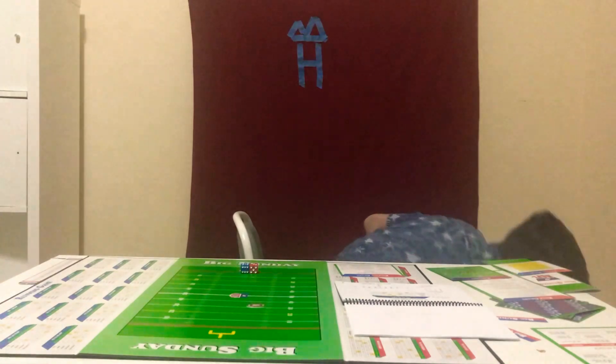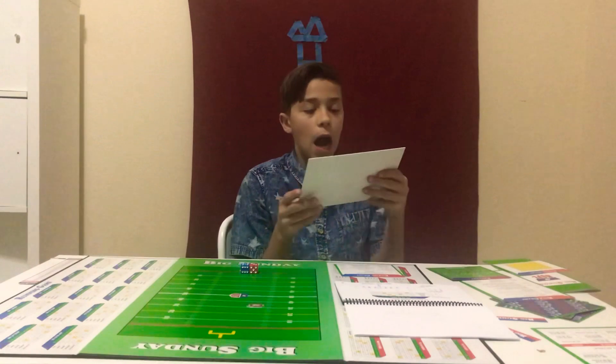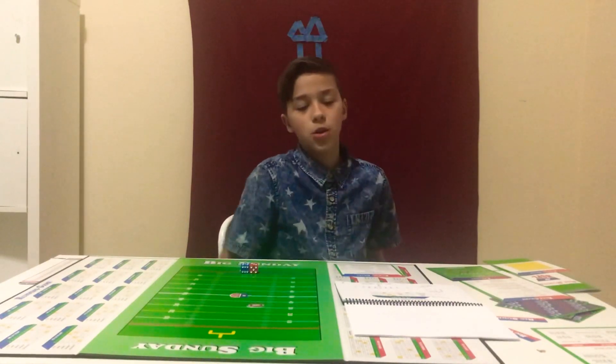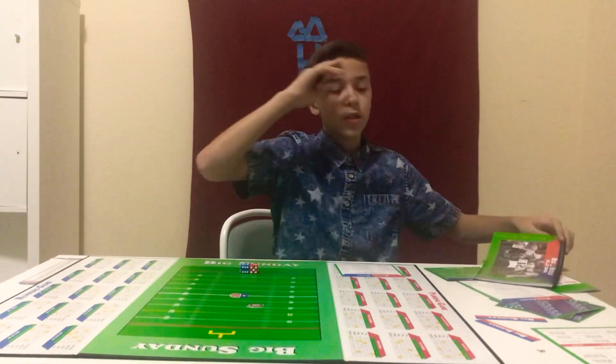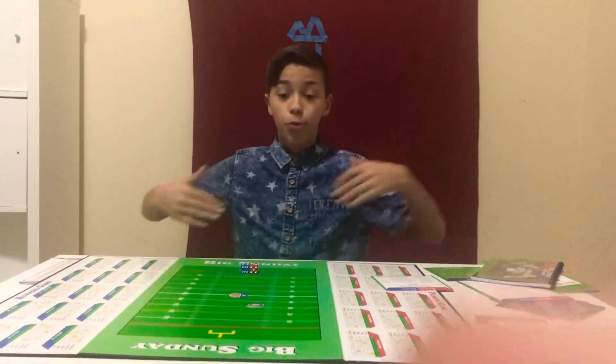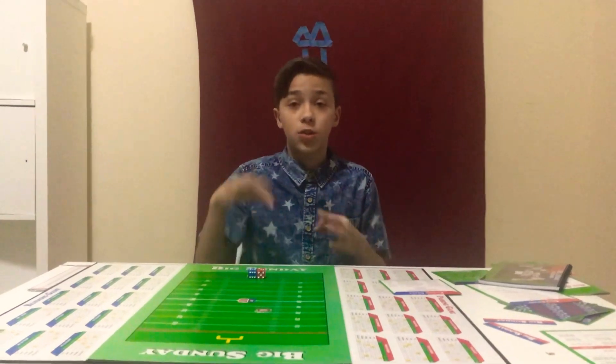You can also keep track on the scoreboard on here, but you'd need a marker — I'm not sure if you can write on it, so maybe just see if it works. The length of the game is three drives — three offensive possessions each. After each person has had three offensive possessions, you use the two-minute tracker: when you use a possession you put this on two, then after every play you move it one down, and when it comes to zero that's the end of the quarter. You can use either quarters or halves.